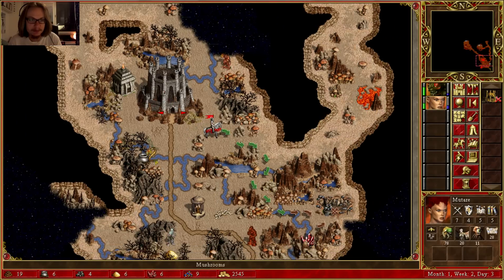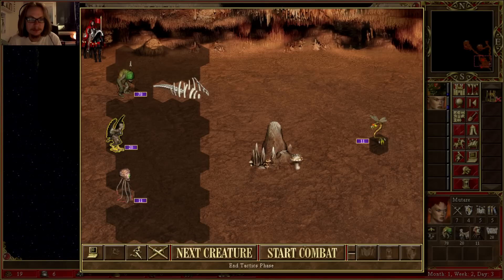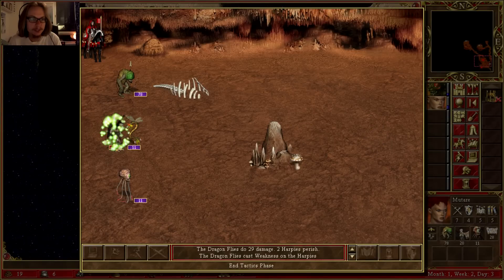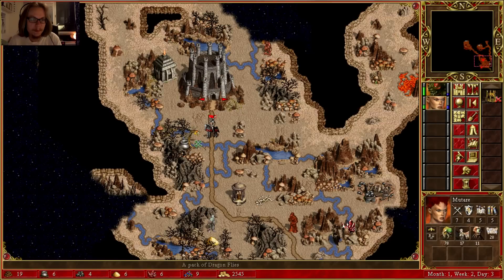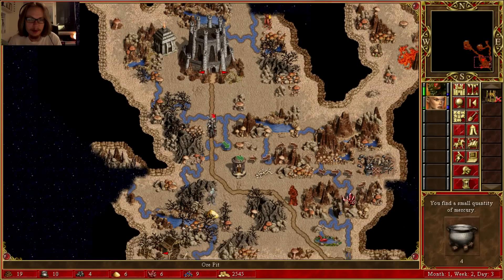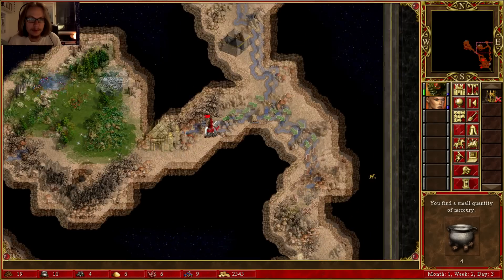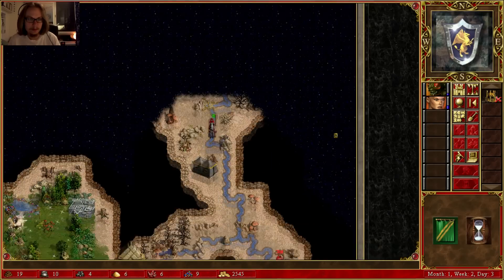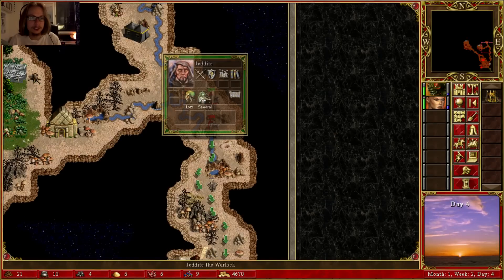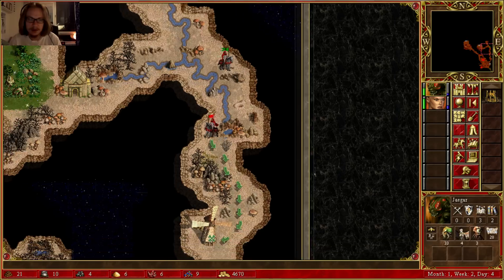There's the ore mine — let's get this. Mercury! I will go back. Can I kill that? Several... I'm gonna die, I think. Let's get out of here. Offense and tactics — nice. I think I'll use him as a defense hero to protect my homeland. Crystal, got that for free basically.